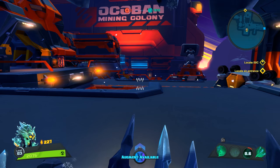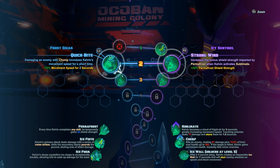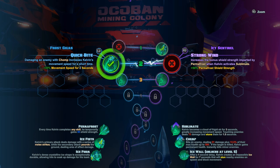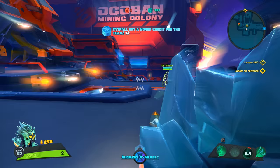Let me go ahead and take a couple of my abilities here. Kelvin has a lot of control. I'm going to take some to ensure my melee also slows down opponents. I love this one — it increases my movement speed when I chomp. Every time I chomp an enemy, if I kill the enemy with a chomp, it actually stacks health permanently on Kelvin, turning him into a juggernaut by the end of the match. Very cool.